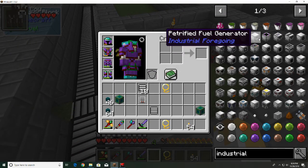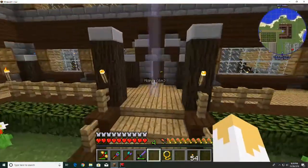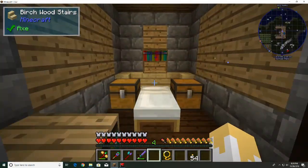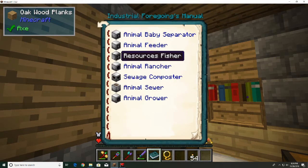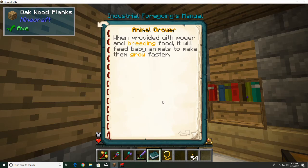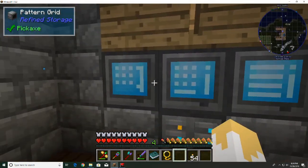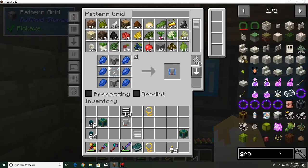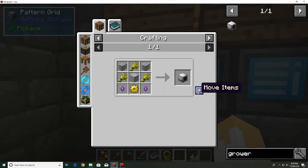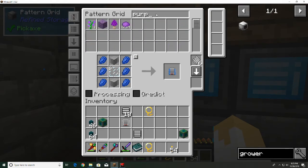I'm wondering if there's like an animal bone meal to make these guys grow a little faster. Actually, there is — the animal grower! When provided with power and breeding food, it will feed baby animals to make them grow faster. Let's make this real quick and put the recipe in. It took the components we know how to make — gold gear and purple components — perfect!